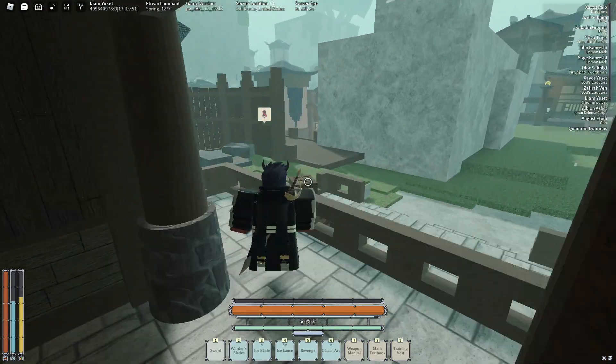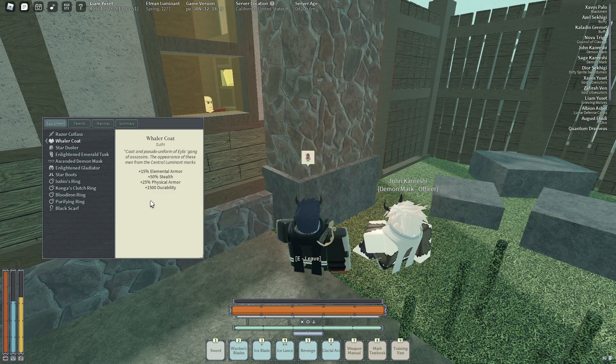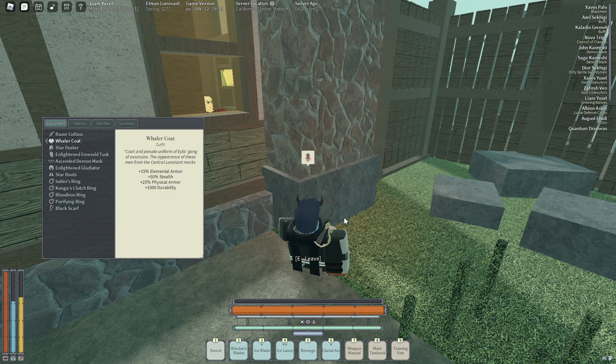I'm not sure exactly what makes this work, but as far as I know, I'm pretty sure that you need a Whaler's Coat for the 50% stealth. I'm not sure if that's guaranteed needed, but I have it on, so I'm assuming it might be what's causing this to happen.